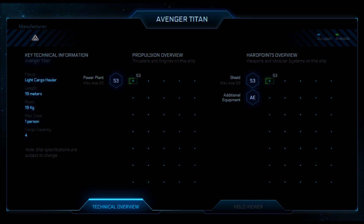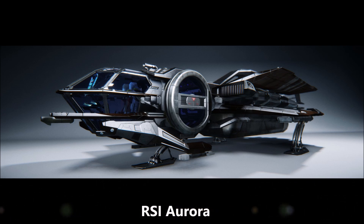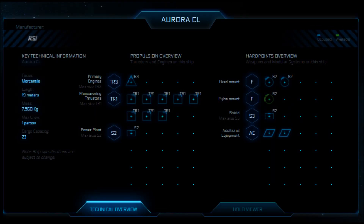The Aurora CL. From CIG: customized for mercantile and trading excursions, the Aurora Clipper is the perfect vessel for aspiring entrepreneurs and seasoned traders alike. Swapping a small power plant and armor capabilities for extended cargo capacity, the Clipper ups the ante for personal merchant craft. We'll probably see many Auroras taking part in cargo hauling, as this is one of the more popular ship packages. The CL variant is very good in terms of ship cost versus cargo capacity, coming in at 23 standard cargo units. Auroras are also very durable for a starter ship, making them good for cargo transport — you simply have to survive until you reach your drop-off location.